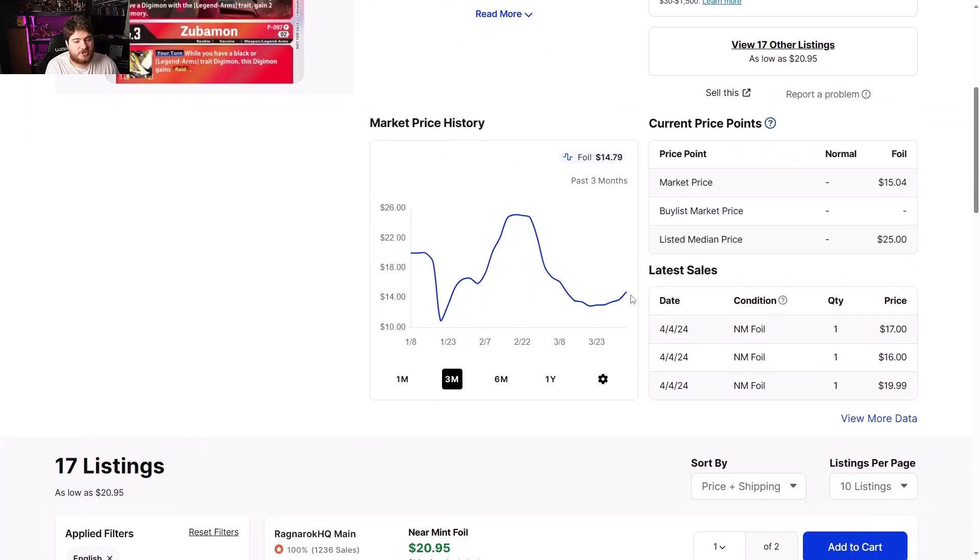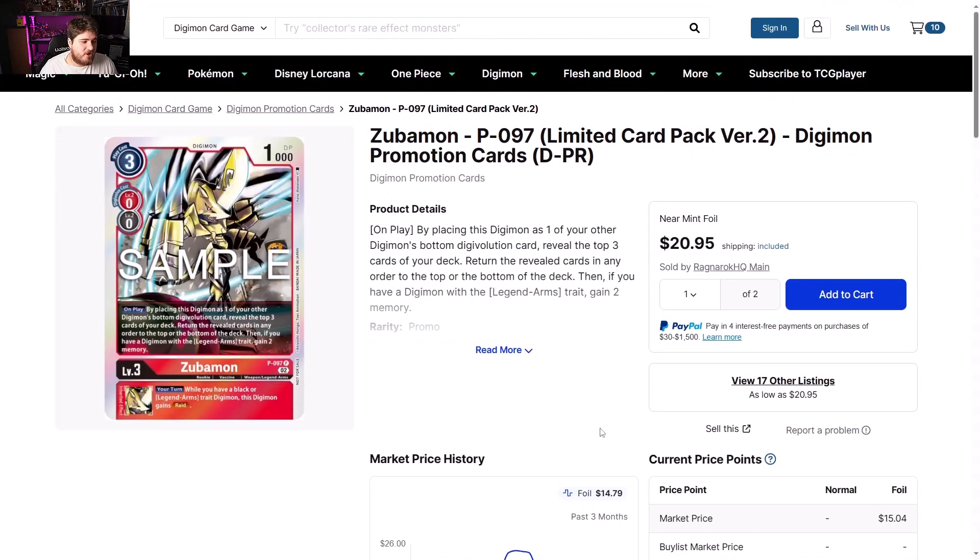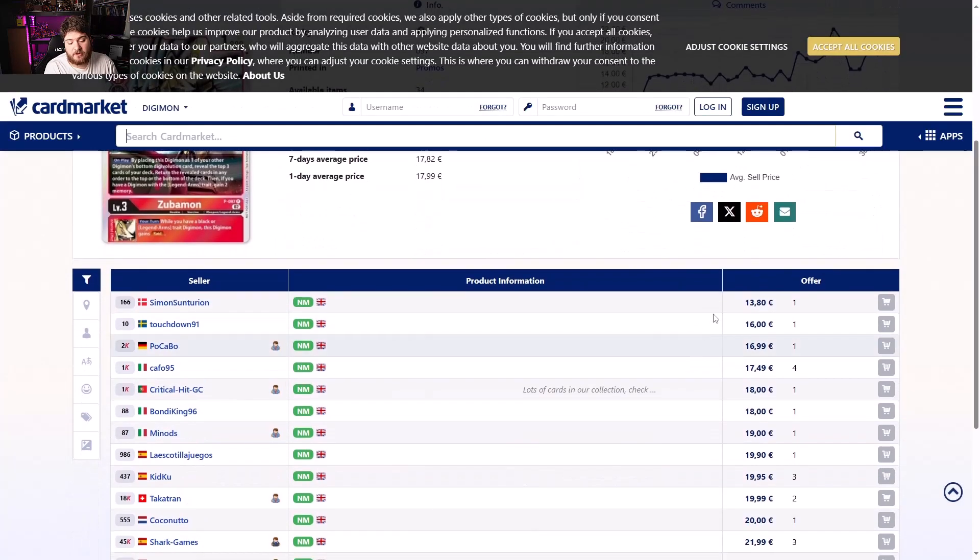Zubamon promo limited promo edition — sitting at $20 a pop again. This card just does not want to stay low. That's all we have to talk about there — just hype for Ragnar Boy. Ragnar Lord didn't do as well, but Ben's style of play always having this card is a benefit. I've played against him numerous times and since this card was created he's always had it in the list. Check out Ben Ben for Ragnar Lord content. Europe side looking like 13 to 20 euros.